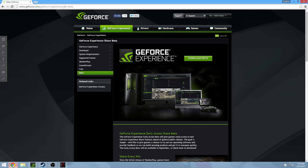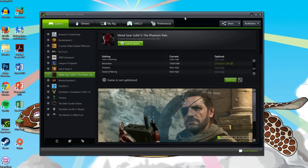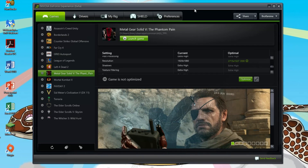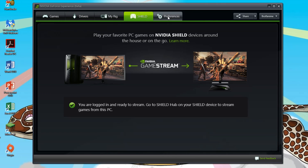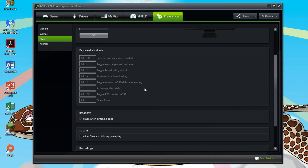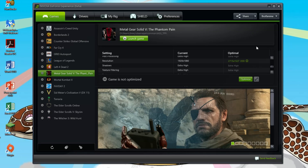Let's go on to the program itself — GeForce Experience. It doesn't look that much different from before; the beta still looks the same. You can see you have your tabs right here for drivers, my rig, shield, and preferences. I think the preferences have changed a little bit, but I'm not very sure because I don't go into the preferences a lot.